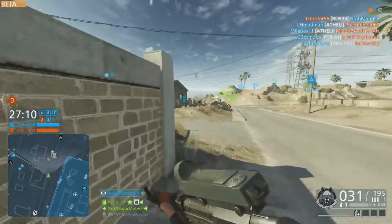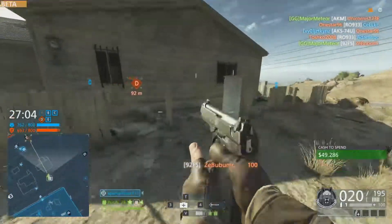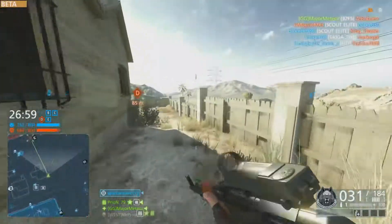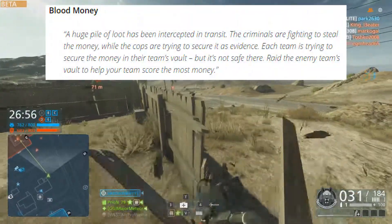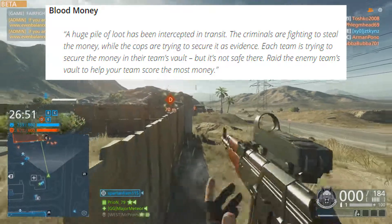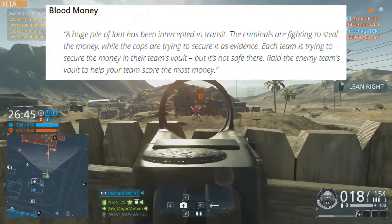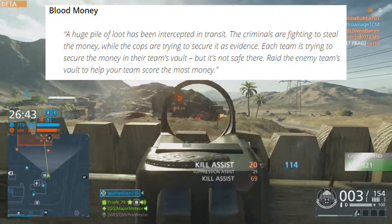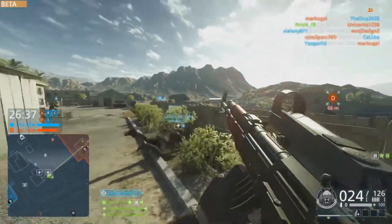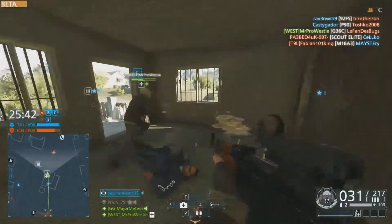So that's everything for the maps. Let's move on to the game modes. First up we have Blood Money, and I'm going to read these descriptions straight from EA Dice and Visceral. Blood Money: a huge pile of loot has been intercepted in transit. The criminals are fighting to steal the money while the cops are trying to secure it as evidence. Each team is trying to secure the money in their vault, but you can also raid the enemy's vault to score more. We have actually had a chance to try this game mode and it worked very well — probably my favourite of the two modes from the first beta.